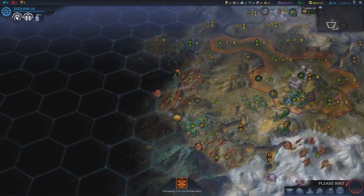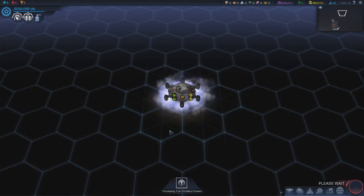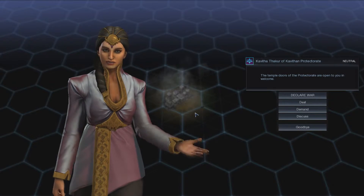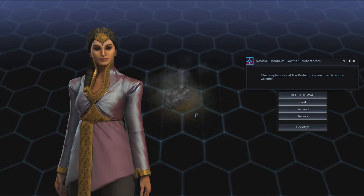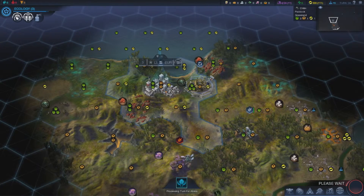If you don't kill the siege worm it will come for your base — and there's one right there, brilliant. The Protectorate has appeared — their temple doors are open to us in welcome. Things are starting to heat up.